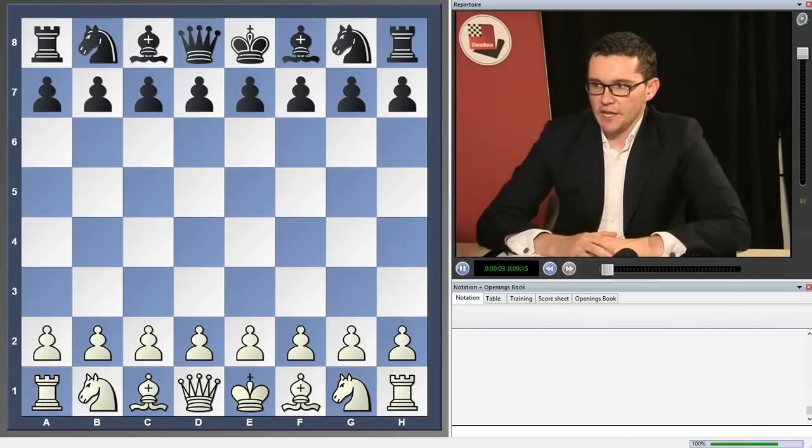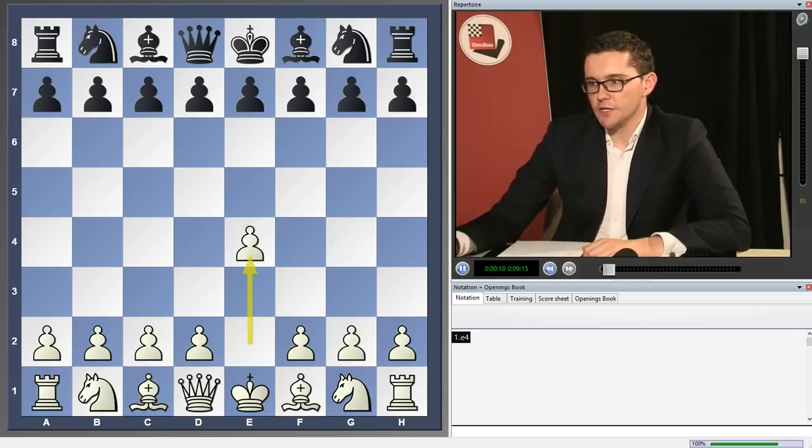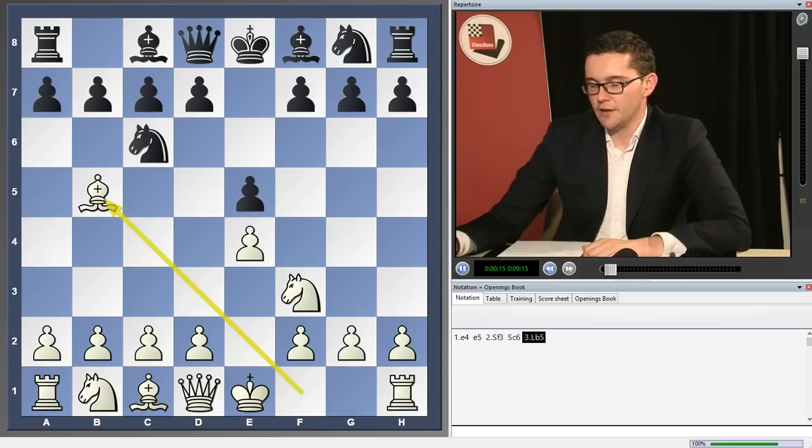I'd like to start by briefly describing the repertoire I've proposed in this DVD. The starting position is the Ruy Lopez, and black plays f5.